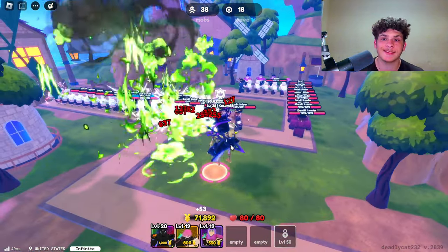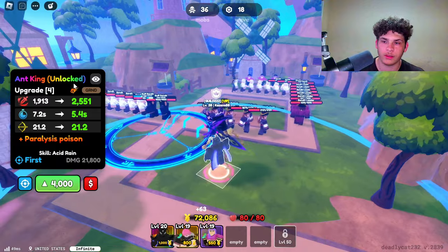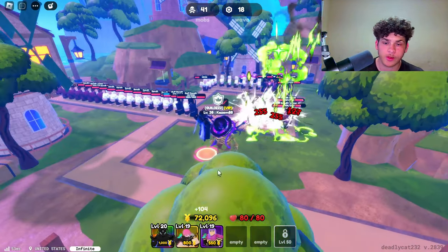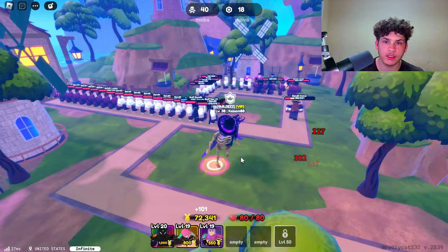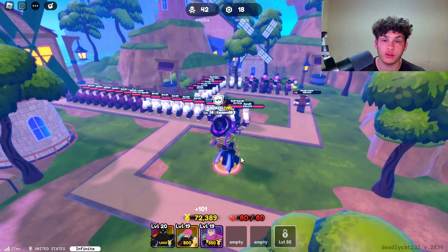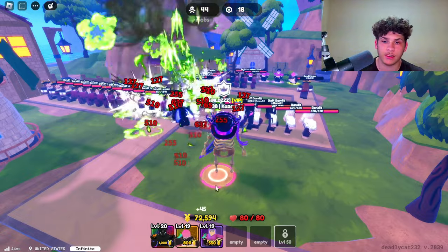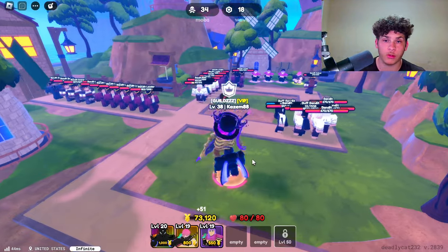Keep in mind, this is the evolved version. The regular version is just called Ant King, and the evolved version is called Ant King Unlocked. Also, he's only level 20, so if you max him out, he'll do way more damage. If you get a good trade on him and max out his stats, you can get a ton more damage on him.